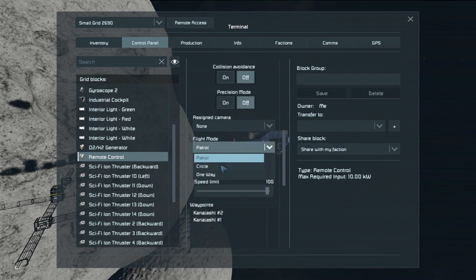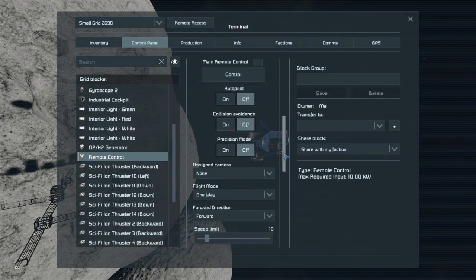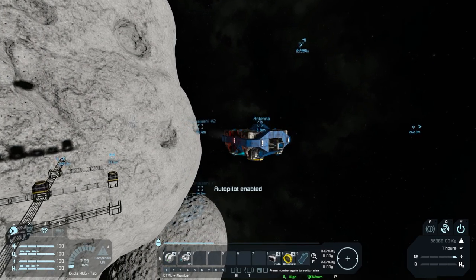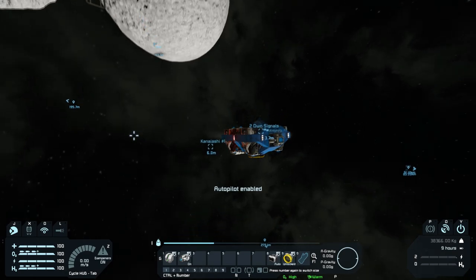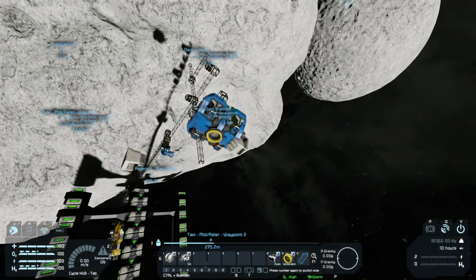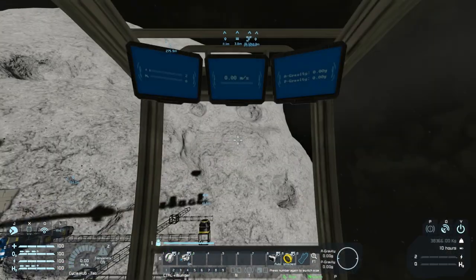So it flies to waypoint 2 and then aims at waypoint 1 and flies directly in — that's what it does in zero G. But that's not what we need here. We need it to drop down straight onto it. So that is a very good test to confirm the problem.